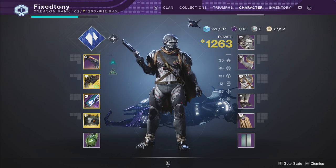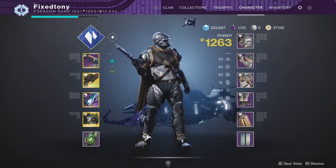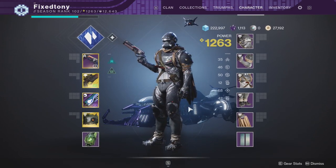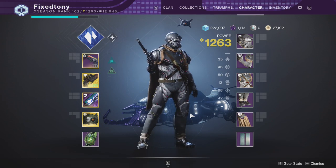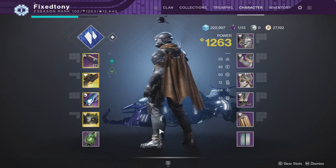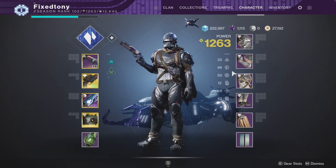Let's look at the armors for the hunter, titan, and warlock. Hunter first — I think this is cool. I remember when we first saw this armor I was like, it's cool. I'm definitely happy that we have another hoodless cape. I think we need more of that. The fact that we haven't gotten a hood toggle yet is kind of upsetting, but I love that we have this. It's great for people who want another one aside from the ornamental ones, and it shaders pretty decently.